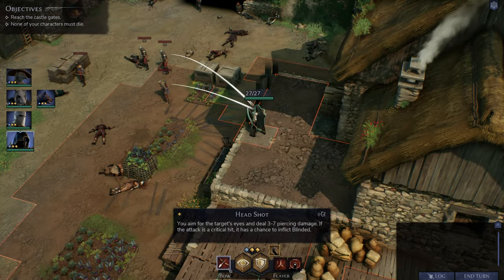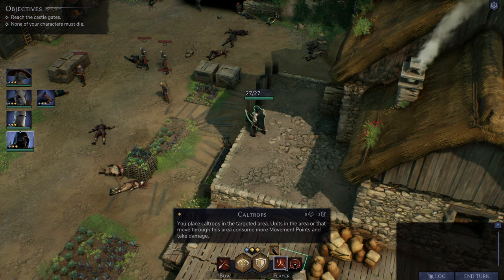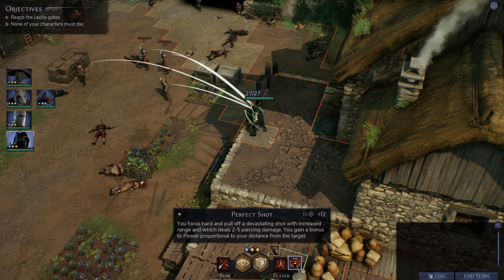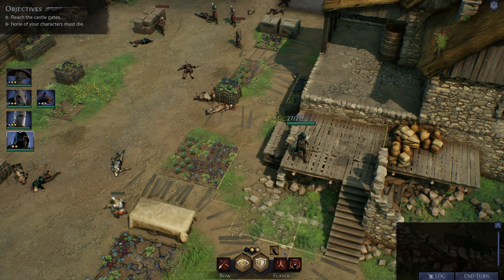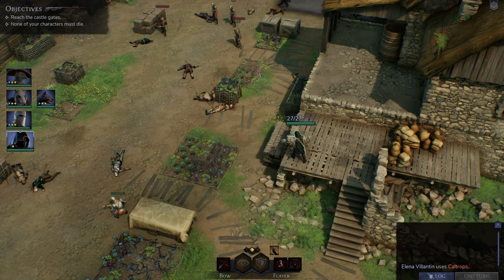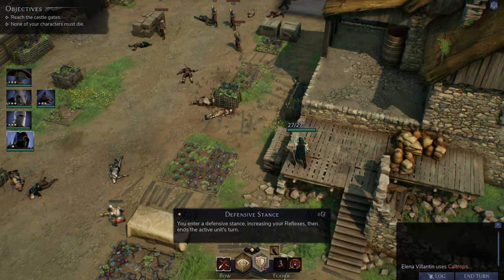Now let's look at Elena — her skill set is simpler but she'll be very important. She's a ranged attacker with a bow. Headshot deals 3–7 piercing damage with a chance to blind on a critical hit. She also has Caltrops to slow enemies, and Perfect Shot — 2–5 piercing damage with a bonus to power proportional to distance from the target. We'll move her back toward our team so our new members aren't heavily outnumbered, placing Caltrops where enemies will move through.